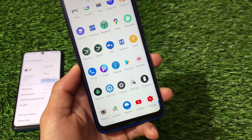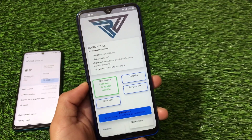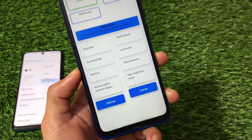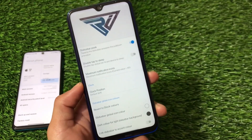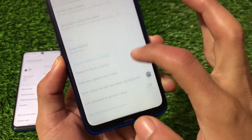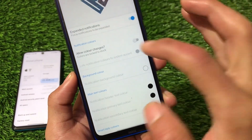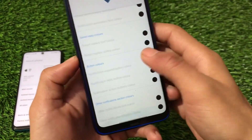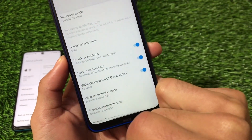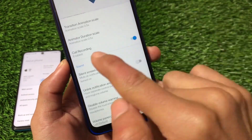The Rice tweaks work fine with Magisk installed. In the status bar section, you get options like status bar peek, double tap to sleep, clock position, and color-related customizations. Under notifications, the expanded notification option is available. In miscellaneous, features like secure screenshots and enable all rotations are available — some of my favorite features.